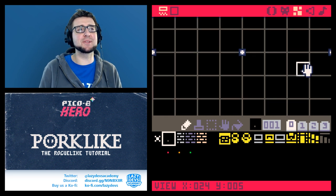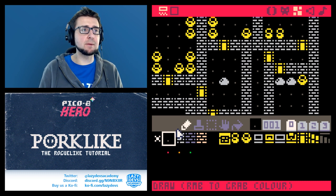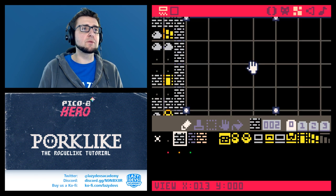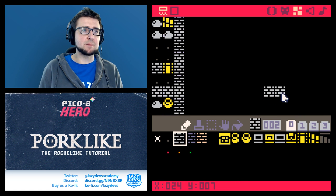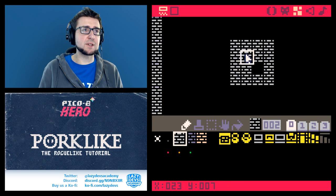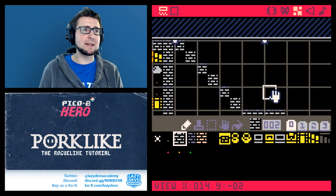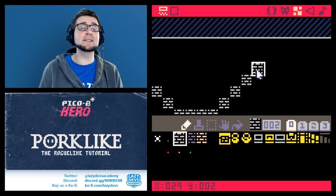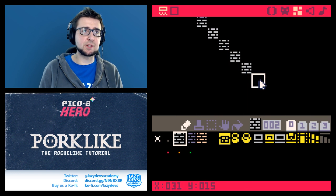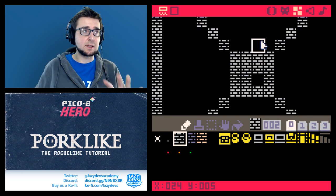There's a bunch of map real estate we're not using — we're always using just this little part here. So what I want to do is create a feature that allows us to copy a map from a different area into our actual map. Let me create a little starting room — not gonna be big, just something we can test to see if it copied everything correctly. My idea is to have a hub that is not procedurally generated but handcrafted.